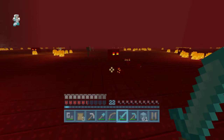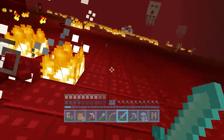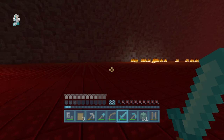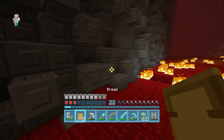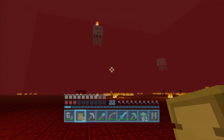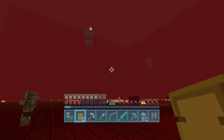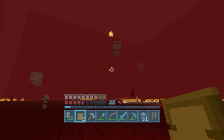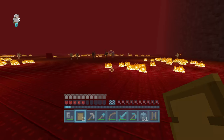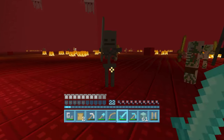Defeating the Wither - I'm not going to enjoy this, I just know it. I've got to avoid ghasts and take out wither skeletons simultaneously. This is pushing to my limits. I feel a little bit safer over here. Next fireball coming in - I've just got to weave and dodge. So far we've only attracted one ghast and he's doing a pretty bad job at hitting me, which is good. As long as I don't set myself on fire I'll be okay.